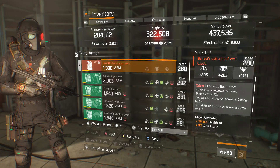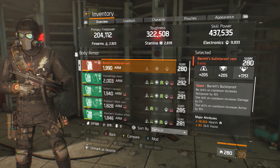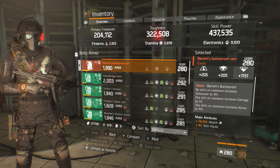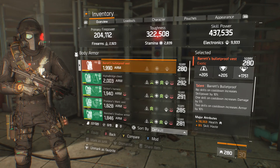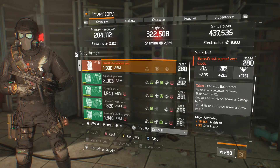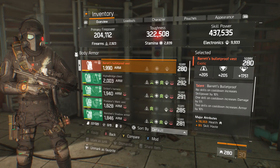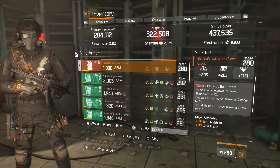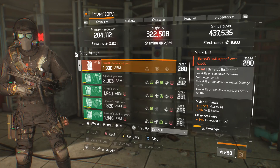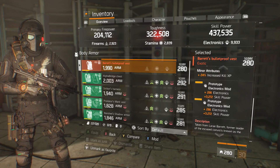Of course I'm running a Bearish chest piece, rolled for electronics — this is an electronics build. This is not a survivability build. It's just a certain way that you have to play. This is for crowd control team play. You always have to be with a team — you cannot be caught lacking by yourself with an electronics build, or you will get killed. You don't have enough health because you're throwing everything into electronics. The Bearish chest piece has 16,000 health, 9% skill haste, increased kill XP, and two electronic mods with skill power.